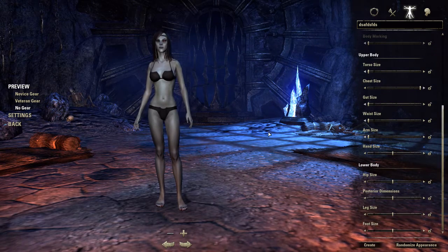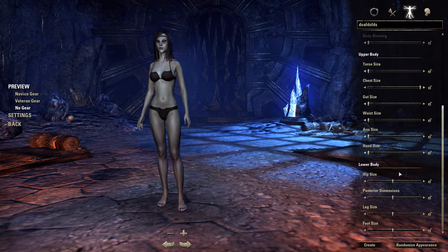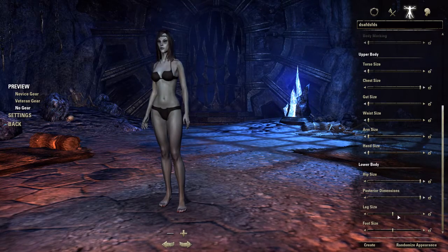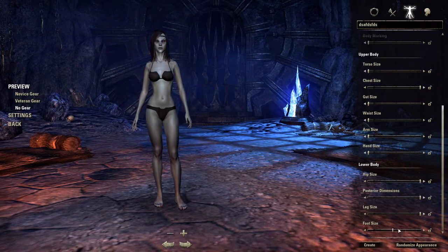You're not really going to notice it but put that all the way down too. Hands - you're not going to notice it much. Now lower body - this is where you want to make everything big. Hip size - bam. Exterior dimensions - that's your butt. Legs: a lot of people don't know this, but you want to make the legs as big as possible. And foot size - you're probably going to want to put that away.